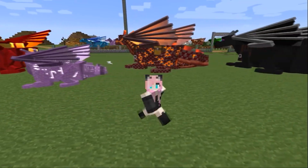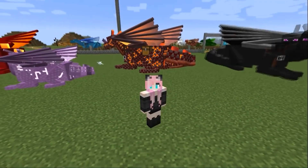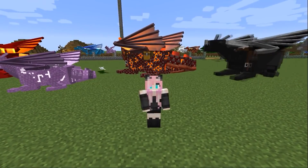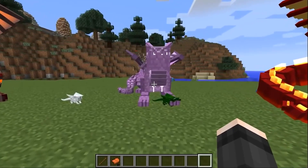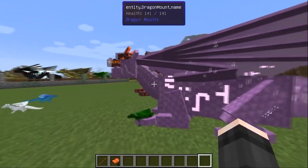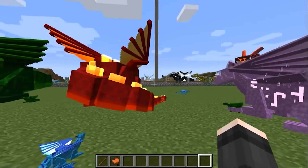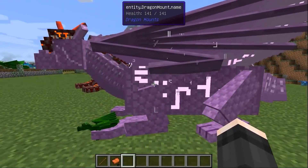Any adult dragon has 170 units of health. The exceptions are Nether dragons, which have 190, and Ender dragons, which are the most tenacious with 200 units. The dragon doesn't have to reach full size — it's enough for it to grow up a little and you can already put a saddle on it and ride.